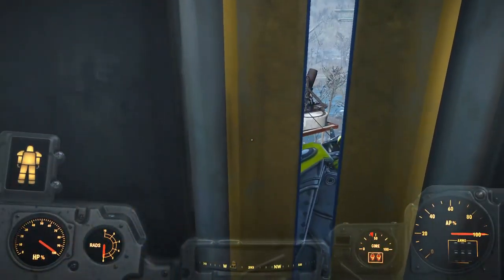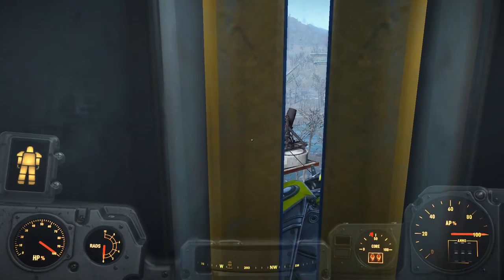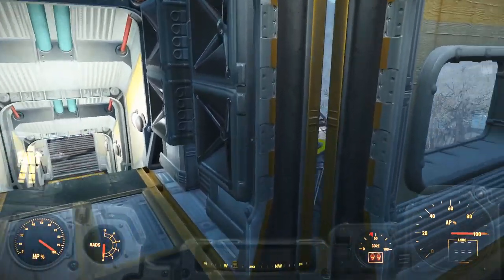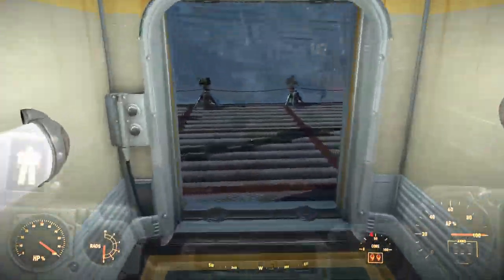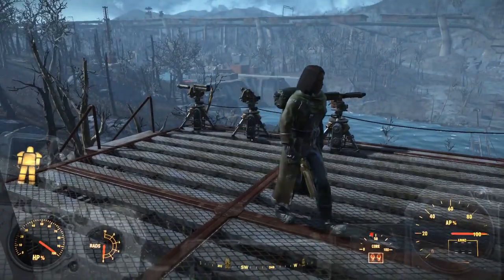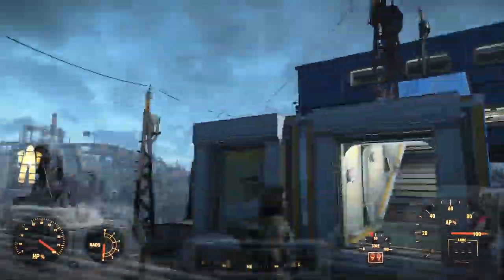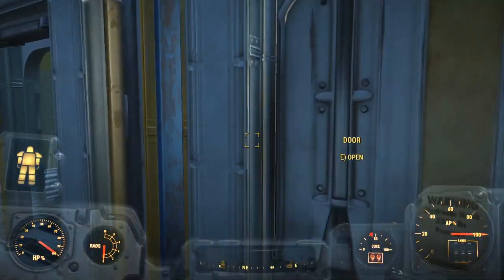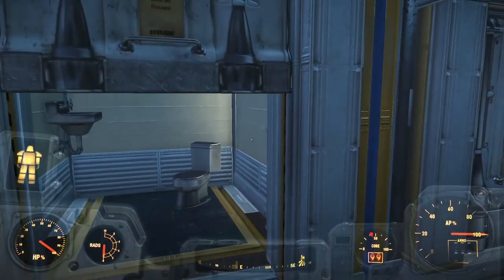We got a gap there — you can peek through. I don't know how that happened. It happens when you're piecing these things together; you may have to patch that up at some point. Get your saw out — that'll be part of dressing everything up. Here we have basically the entrance to the main living quarters, and there is a door so we can fill that door gap. There is a bathroom if they need privacy.